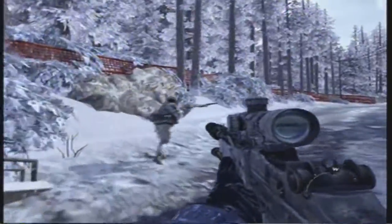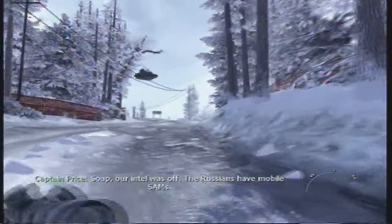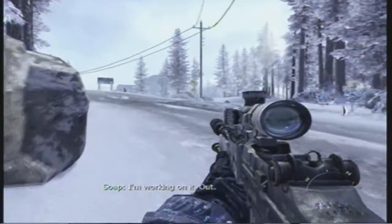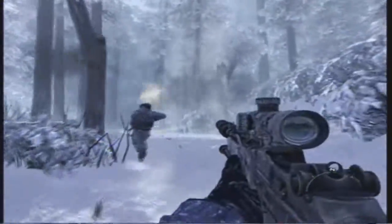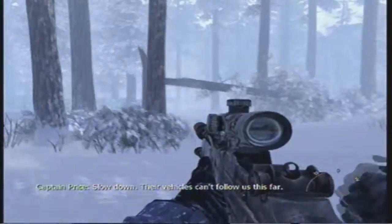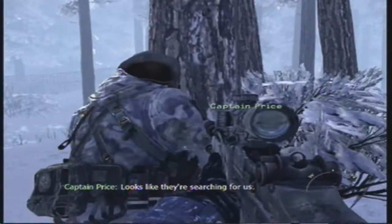Three of them. So our intel is off. The Russians have mobile SAMs. Roger that. Have you found us some transport? I'm working on it. Out. Incoming! Look out! Follow me! Into the woods! Let's go! Slow down. Their vehicles can't follow us this far. Looks like they're searching for us. Let them pass.